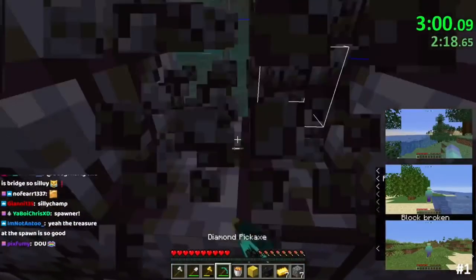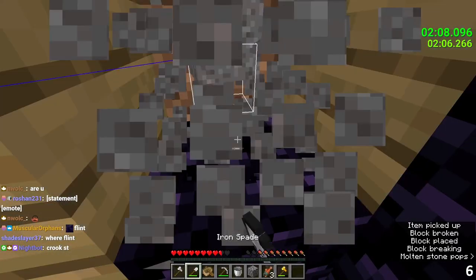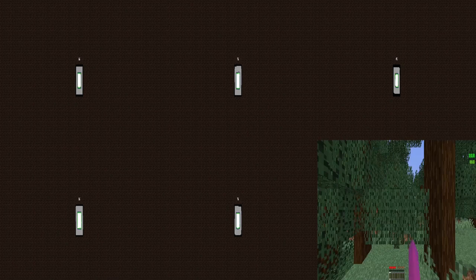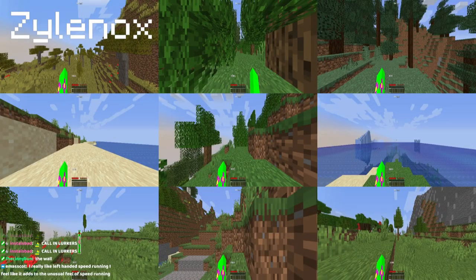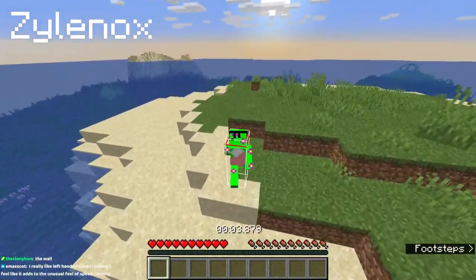Crookst, by far the favorite to claim it with his immense amount of fast runs and consistency, was doing a run like any other. He was about to enter the nether but, due to getting no flint from gravel, reset the run. He has six Minecrafts open on his screen running at the same time — this is called the wall, where players have a wall of Minecraft instances running on one screen and use a macro to reset worlds in all of them at once. When they see an instance that looks like it has a good seed, they click on it and play the run.